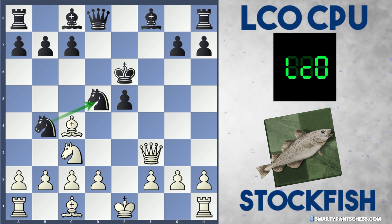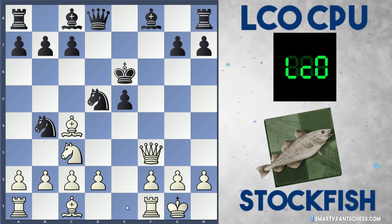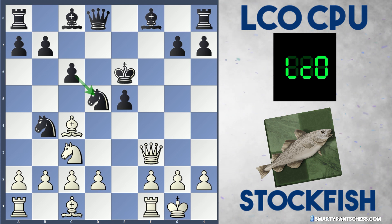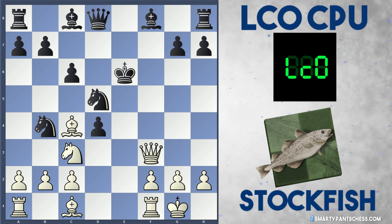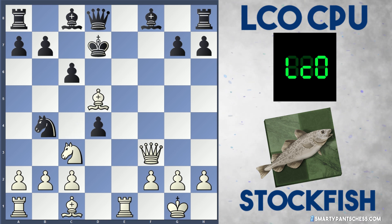But Stockfish didn't play a3 — they instead played castles, straight away wanting to get the rook to e1 and start harassing the king on e6. Leela plays c6 to once again defend the knight on d5. And Stockfish now opens everything up with d4. If black takes on d4, I think white can play rook to e1 with nice play. If King d7, white can take on d5.